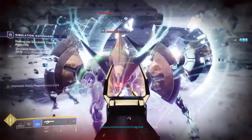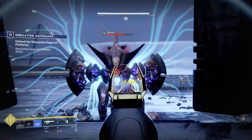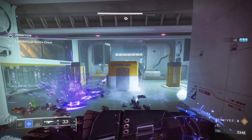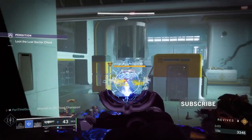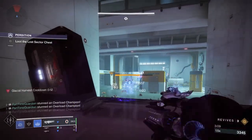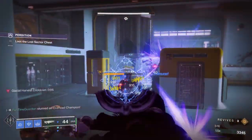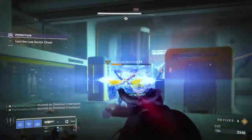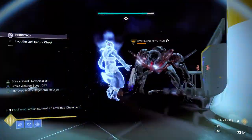I'll also be using Thermoclastic Strike — melee ability stuns Overload Champions. This allows your charged melee on the Warlock to stun champions. Also, Resonant Siphon: when a member of your fireteam stuns a champion, you gain stasis ability energy back. With this, you can essentially stun champions, gain ability energy, and get your melee back — so you can basically do this infinitely. This will allow you to easily deal with Overload Champions without needing a weapon to cover them, freeing up a weapon slot.